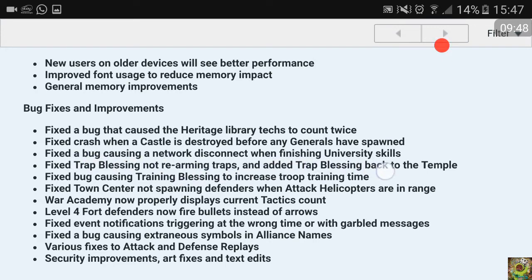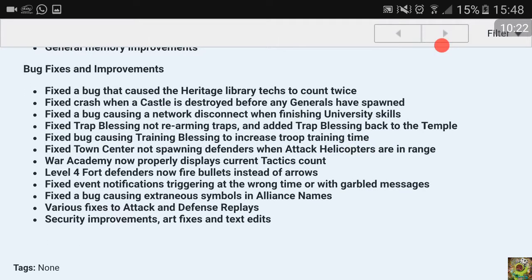Fixed trap blessing not rearming traps - the trap blessing got taken back by the developers and has now been re-implemented to the game. Fixed a bug causing the training blessing to actually increase troop training time instead of decreasing it. Fixed town center not spawning defenders when attack helicopters are in range. War academy now properly displays current tactics count - before, it sometimes showed 11 trained from a total of five tactics.